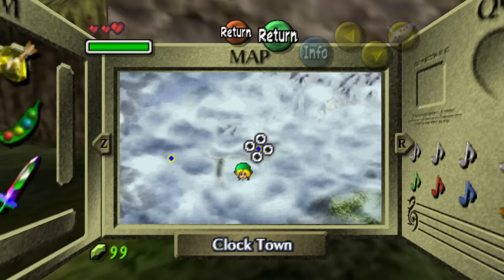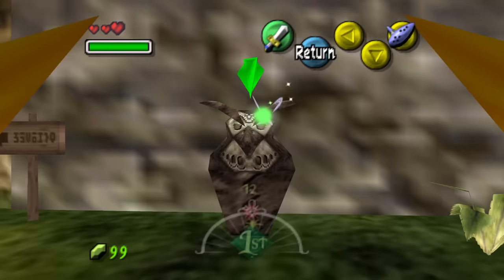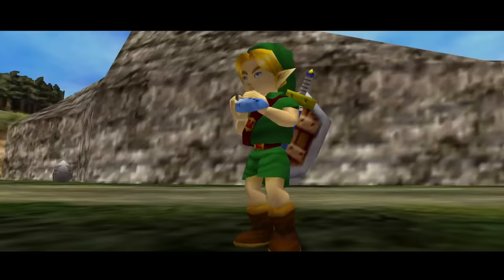Meanwhile, index warping by itself was incredibly versatile, allowing runners to warp to far away locations without needing to visit them prior, and it is still a staple in Majora's Mask speedrunning to this day.